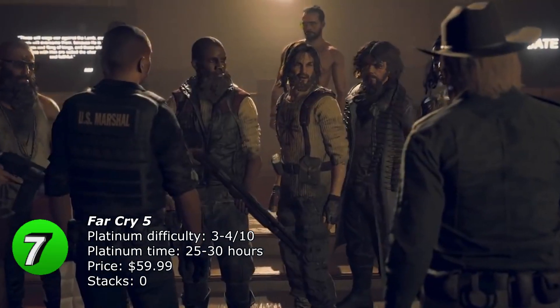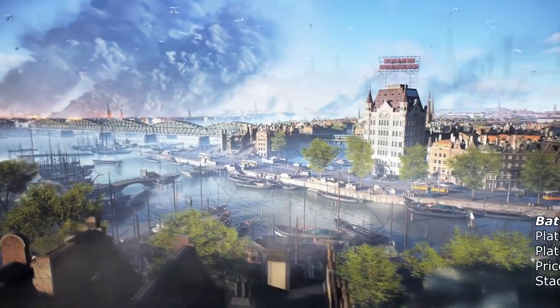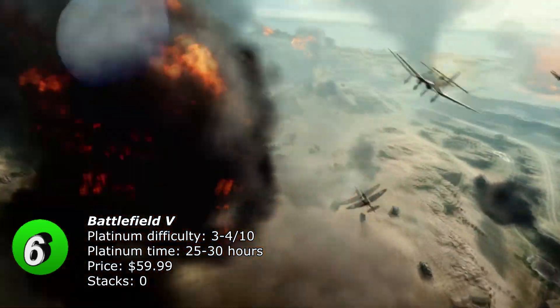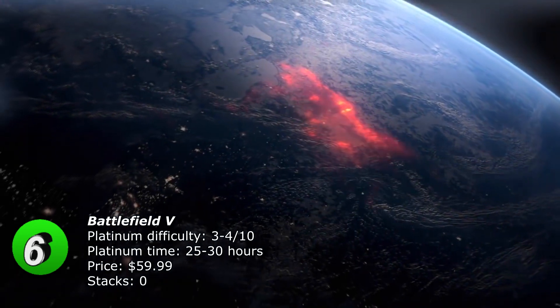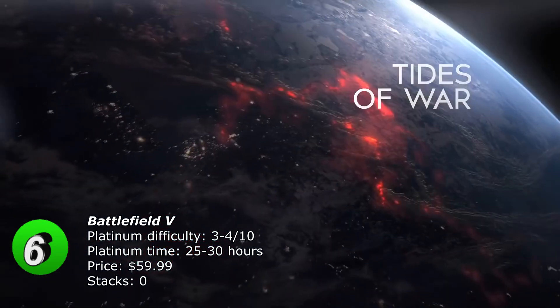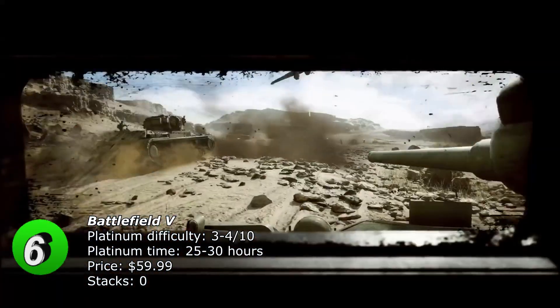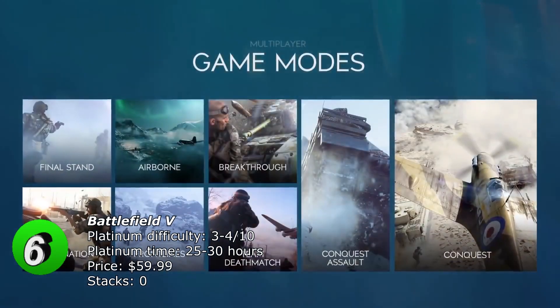Number 6 is Battlefield 5. The game takes place in World War 2. You need to complete the story mode on Hardcore, but Hardcore isn't that difficult — a few checkpoints may take a few tries but there are plenty of them. The game has 6 offline trophies and 16 online trophies. Don't worry about the online trophies; you don't need to be a first-person shooter expert to get them done.